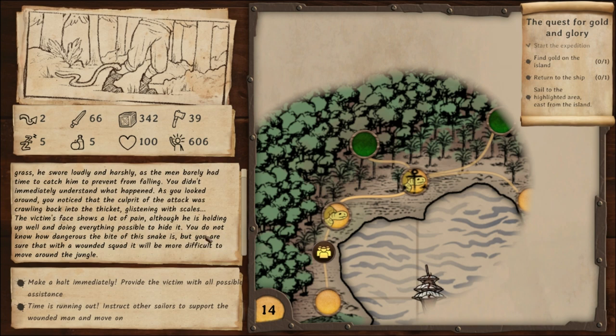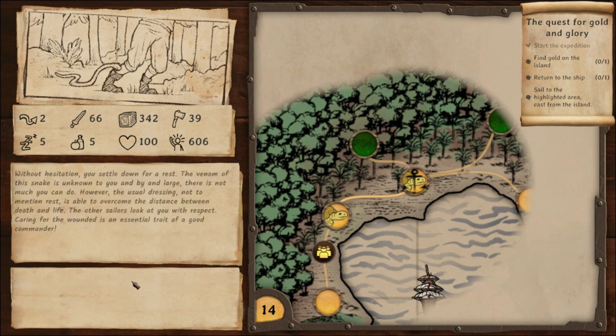Halt and give him assistance — I guess that's the smarter play. We've got hunger, health, spirit stats. Without hesitation you settle down for rest. The venom of the snake is unknown to you and there's not much you can do, however usual dressing and rest is able to make sure he doesn't die. We get respect, craftsmanship, and authority increases.